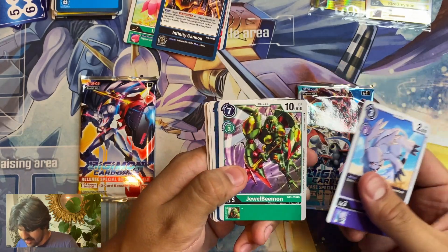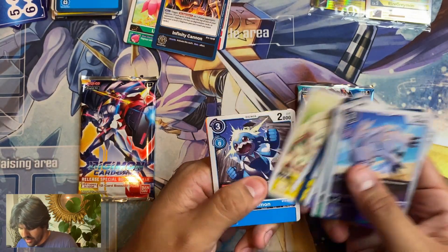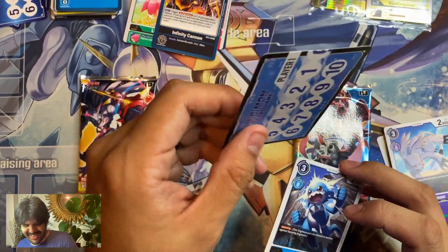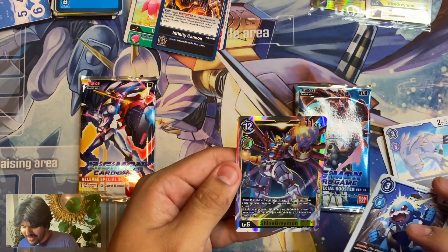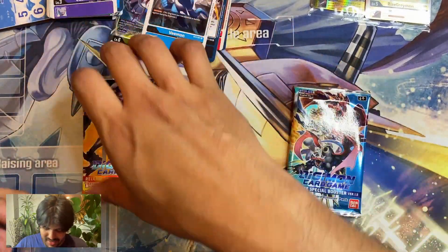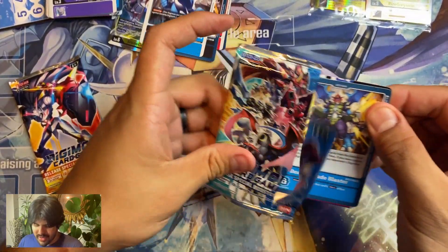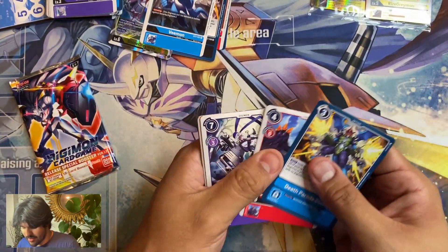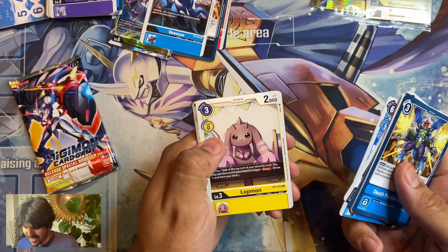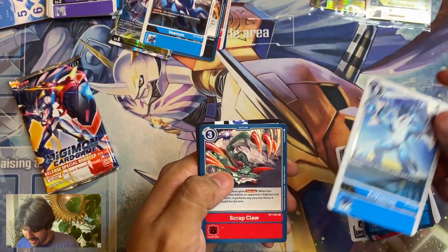Let's just go through this — Lightning Paw. Okay, Holy Wave and KiloGarurumon. V-Mon for the rookie rush players out there. Gotcha — played myself. Oh, I got another Shine Greymon! I pulled him earlier, that's my second one. Wow. I actually ended up buying a playset of him because I wanted my wife to test out the yellow deck — she likes the way it looks and thought it was pretty cool. It's a big brain deck though, so she needs a lot of practice for that. But don't tell her I said that. XV-Mon and Scrap Claw.